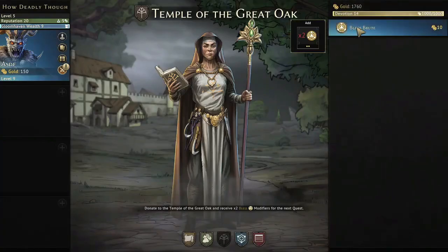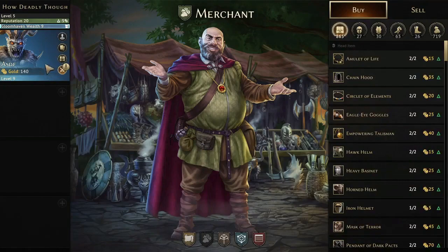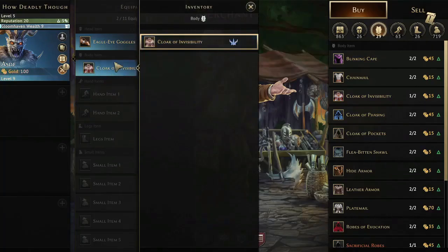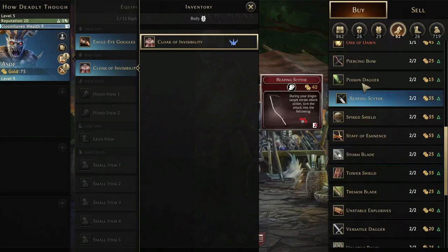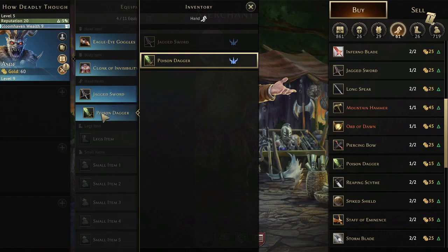For my strategy I do get a pair of Blesses — we're going to do a bunch of attacks and critting any of those enemies is very helpful. Eagle Eye Goggles are really important here; since we have such terrible modifiers, being able to always get the better one can save you. An Invisibility Cloak is really important when you're playing solo — I don't think this level is doable without it. For hand items, if you have a Long Spear that's a great item, but with this build I won't be hitting multiple targets, so I want the highest single-target DPS I can get.